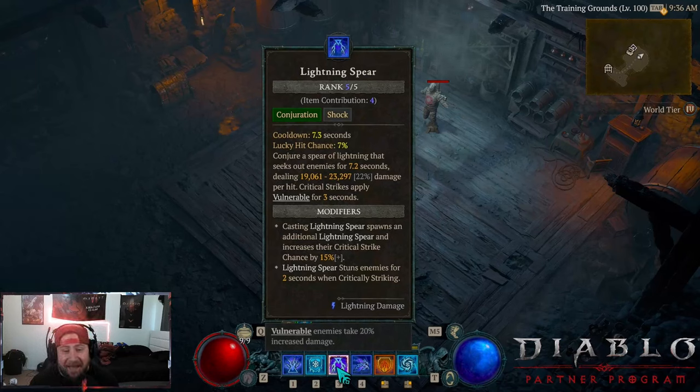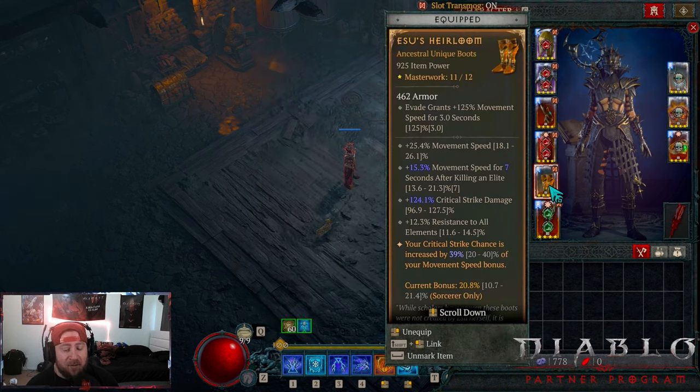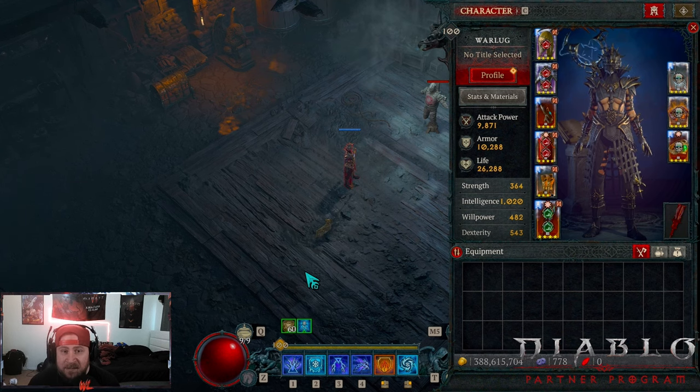Welcome back to the channel. Today I bring you possibly the best sorceress build this season, and I'm very excited — I finally got it done. I'm just one star off having everything to rank 12. I have the full build guide here: skills, gear, paragon, all that stuff, plus a showcase. Big shout-out to Makuna for finding this build and allowing variations and tweaks.